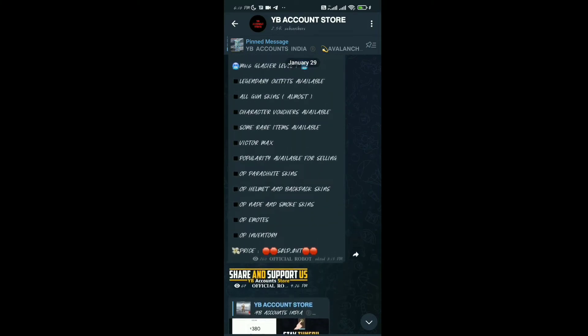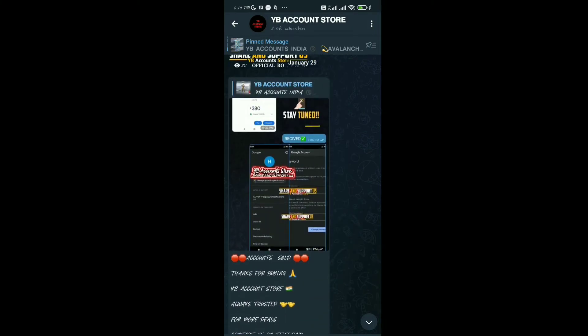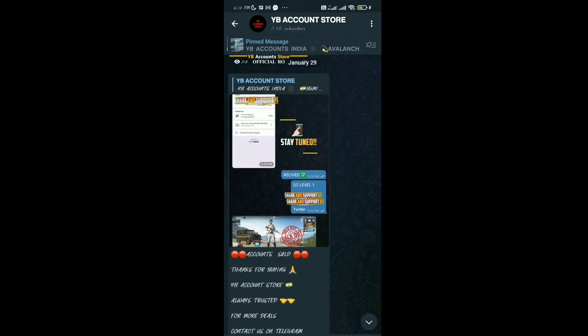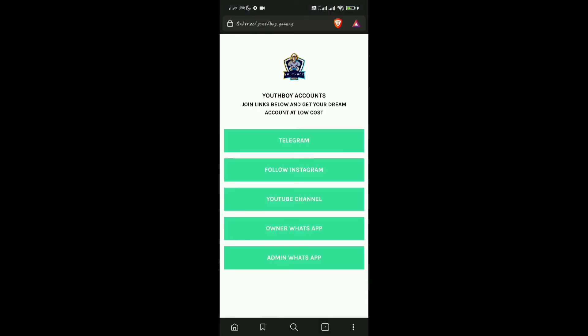If you want to share your account details with us, you can do so. This service is 100% trusted. You can press the WhatsApp chat or click the link in the description. You can also check the Telegram channel linked in the YouTube description. You can contact them to sell, buy, or trade accounts.